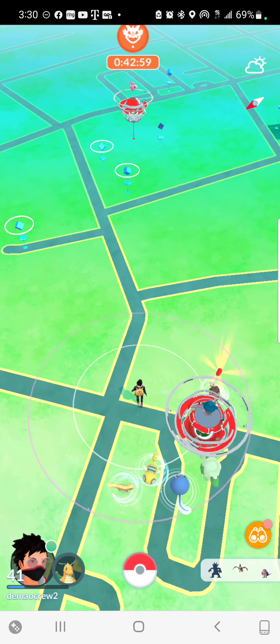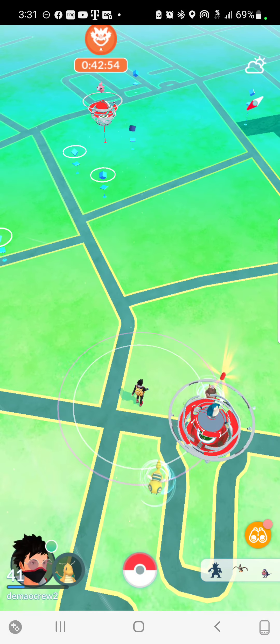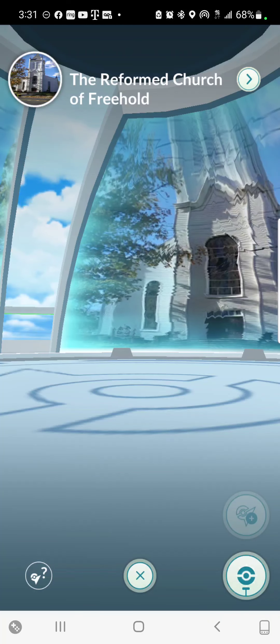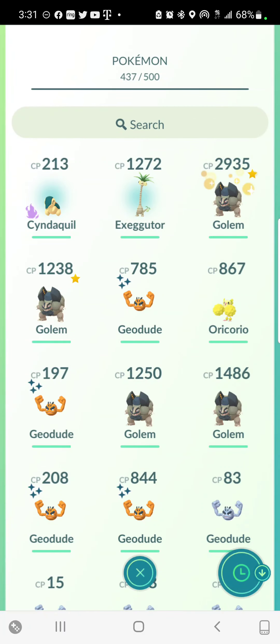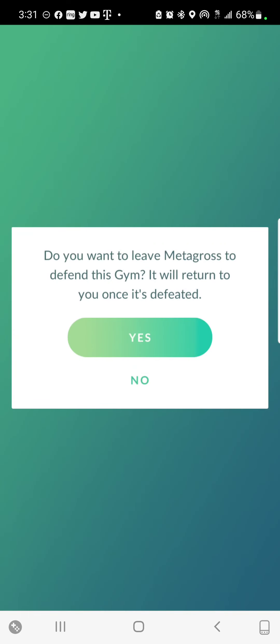So we're on the hunt — we're gonna go to Cliff. My boy right here just defeated the gym. Let's put a Pokémon over here; I'm gonna leave my Metagross.